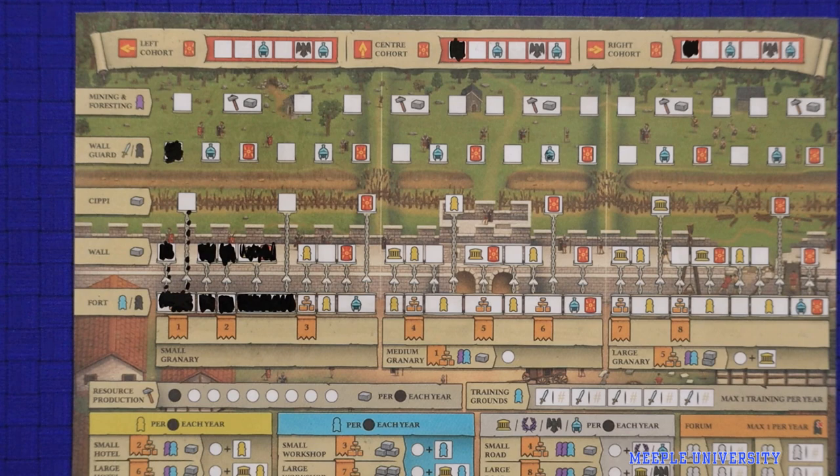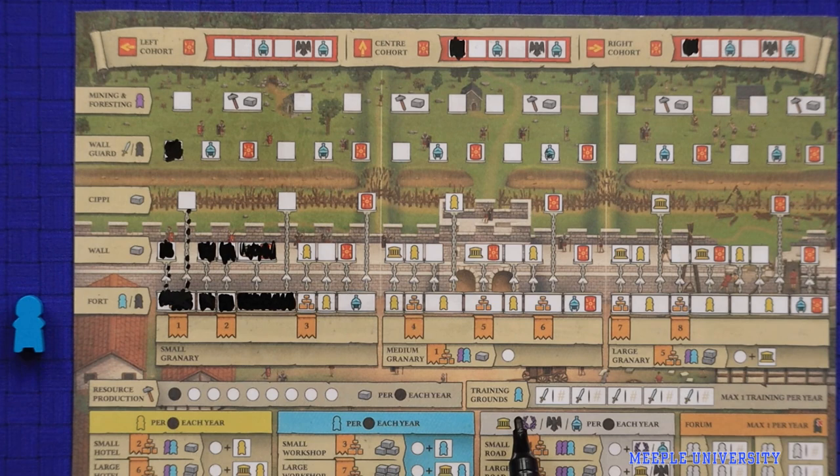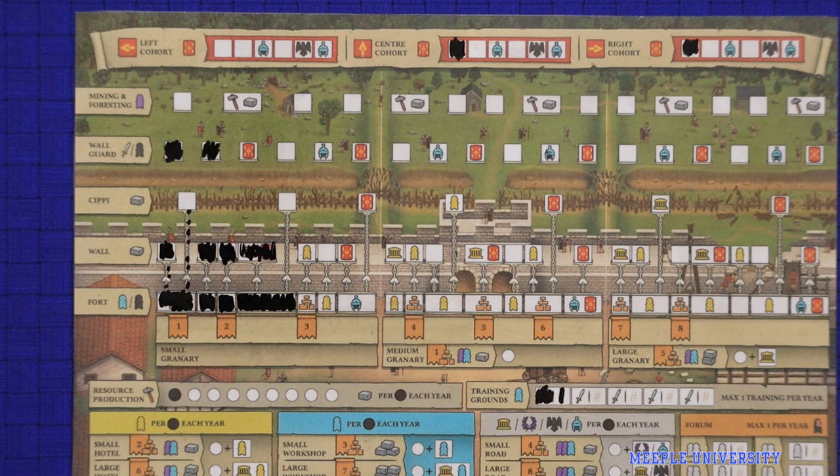The wall guard is not chained to your fort, so your wall guard may advance beyond your fort. Soldiers are the hardest of the workers to come by, so another way to gain wall guard is by gaining the sword icon, which can be done at the training grounds where you train a builder into a soldier. To use the training grounds, spend your builder, cross out the sword icon taking the bonus up at the wall guard, and then write the number of the current year into the box. You are only allowed to use the training grounds once per year.